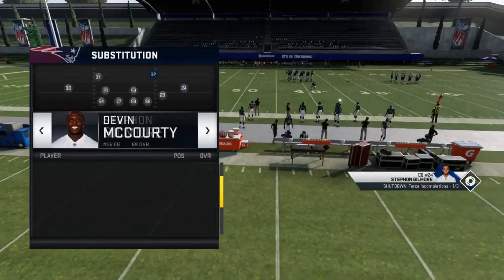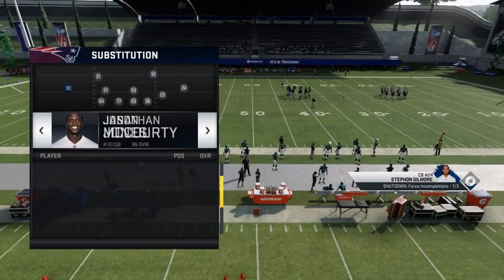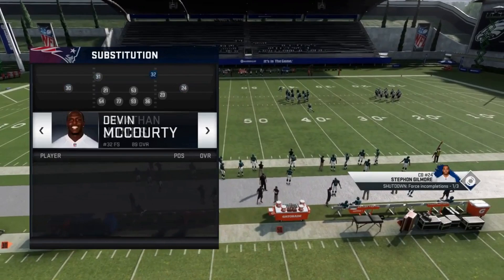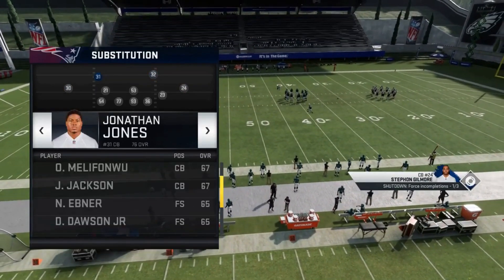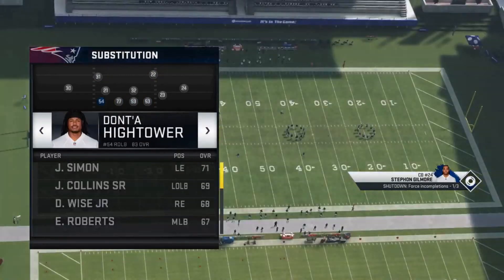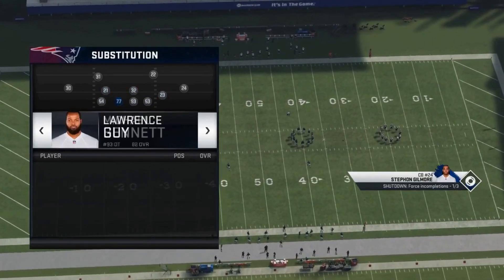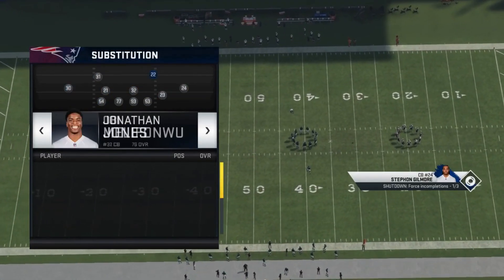So the Big Nickel Over G - the first adjustment I'd make is at my safety spots, I'd put corners. Right here Devin McCoy is a former corner so I can leave him. But I want to make sure I put really good coverage linebackers at the defensive end spots, really fast safeties and good coverage safeties at the linebacker spots, and good cornerbacks at all the safety spots.